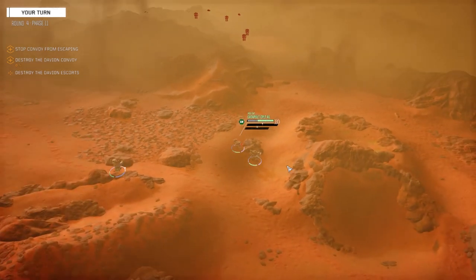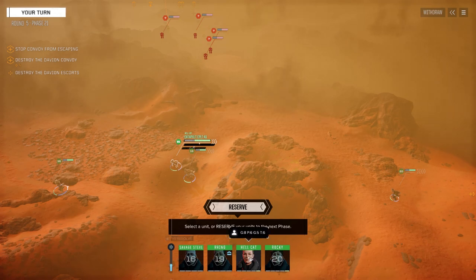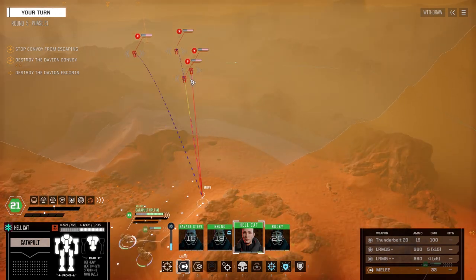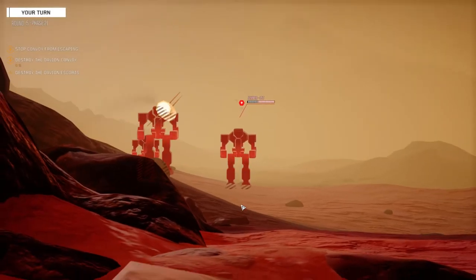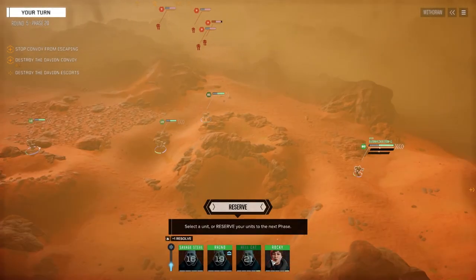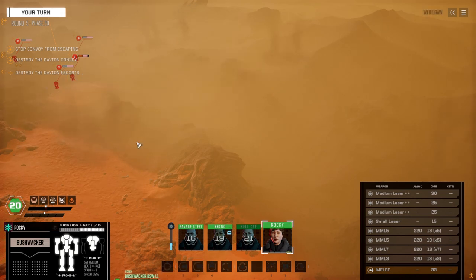Okay, that Urbie's got either an AC-10 or an AC-20, which is not a good thing. Things like this make having long-range rotary autocannons totally worth having. Jenner, Wasp — let's just move in here. Not a lot of evasion — we don't really need it at this point. We're gonna give this guy a good blasting — fire everything. That's gonna be a hit. CT hit — yeah, not bad. Okay Rocky, time to strike.